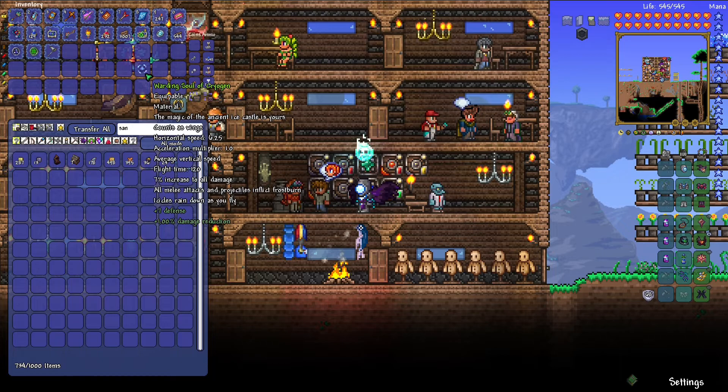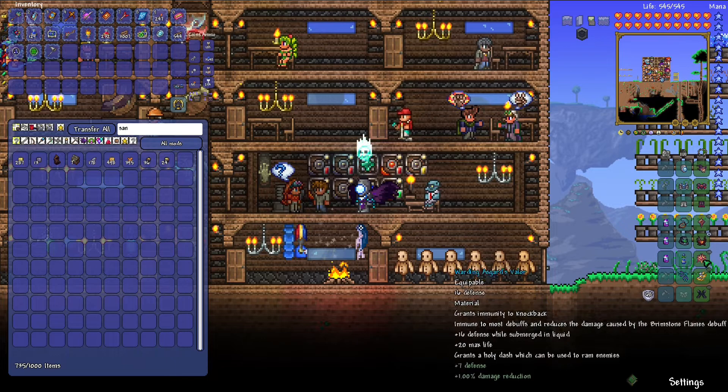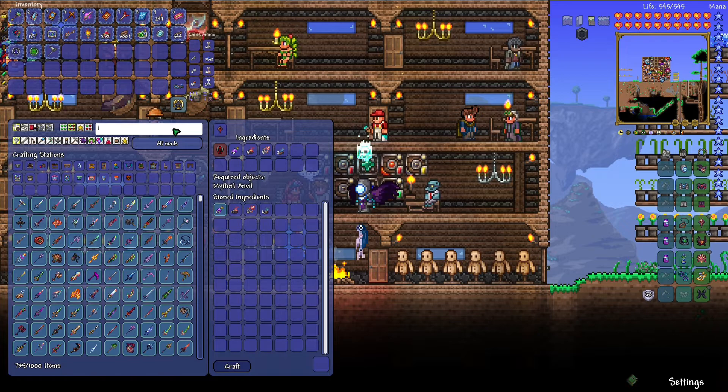I need to put the wings in here, probably replacing the Solar Cryogen. But this Solar Cryogen, man, it lasted me almost all of hard mode. And honestly, it's a really good accessory. So we got that out of the way. Now let's make the Scoria armor, which I don't actually know if that's what it's called.